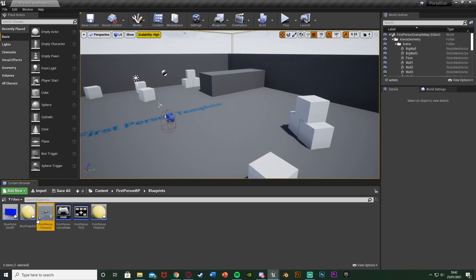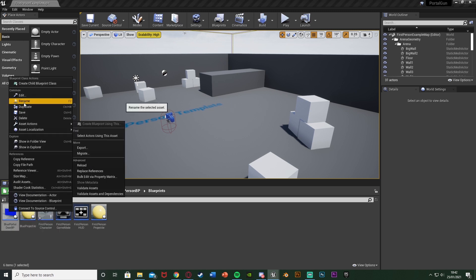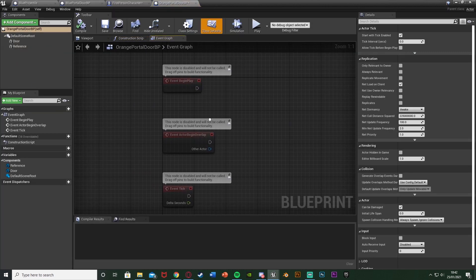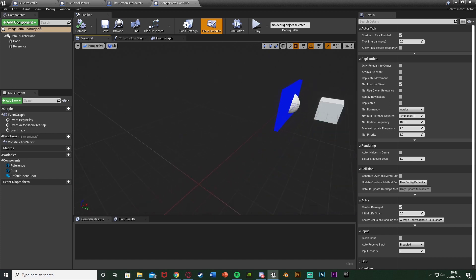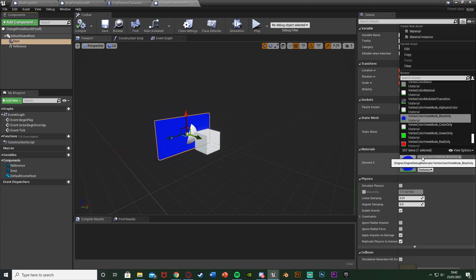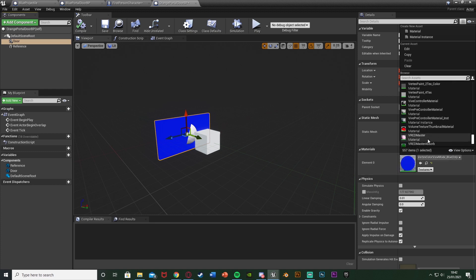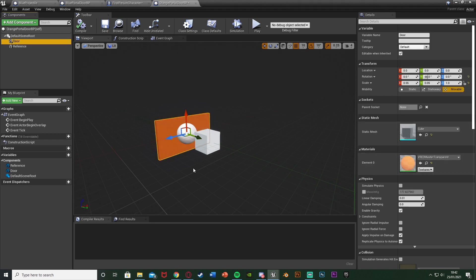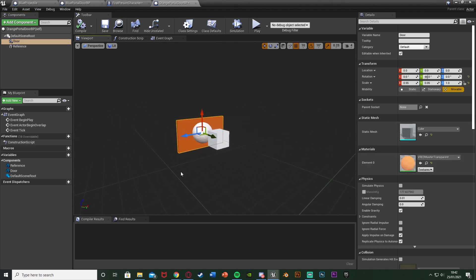Compile and save. Now minimize, right click on the Blue Portal Door BP, duplicate it, and rename it Orange Portal Door BP. Open it up — it has all the same components we need: the door, the reference, all that good stuff. Simply select the door mesh and change the material color from blue to orange, using V-Red Master Transparent for a nice orange color.